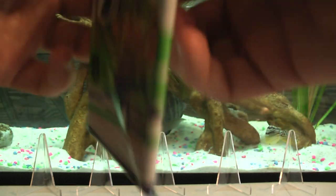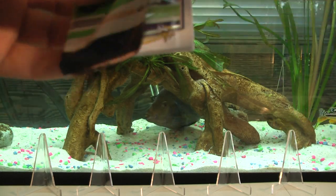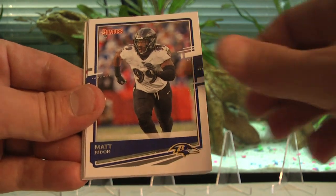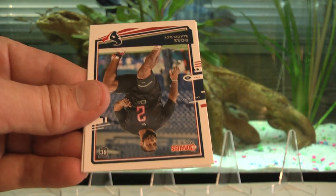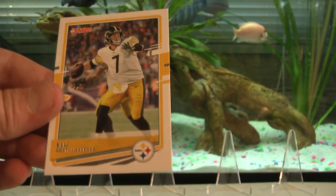Feel free to take those kid reporter code numbers if you want them — I'm not going to use them. Harrison Smith, Evan Ingram, Matt Judon, Ed Oliver, Jonathan Joseph rookie, Ross Blaylock Texan, Mecole Hardman Jr., and Big Ben.